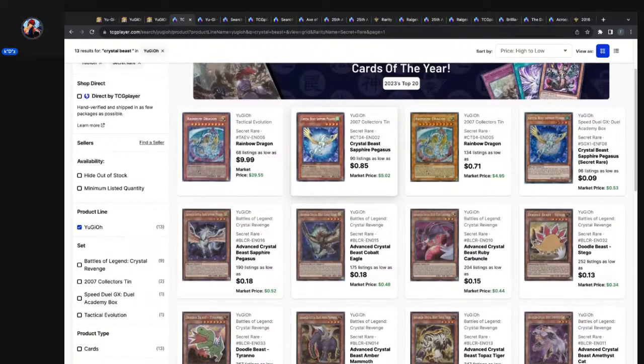Rainbow Dragon and Crystal Beast — Rainbow Dragon and Crystal Beast Sapphire Pegasus — and then the Advanced Crystal Beasts. So the only original ones that got the secret are Crystal Beast Sapphire Pegasus and Rainbow Dragon. Rainbow Dragon got three — the Speed Duel, the Tactical Evolution one, which has 68 listings, as low as $9.99, market price $29.55. I'm hard pressed to think this is S-tier secret technology. And then the 2007 Collector's 10 — if I'm not mistaken — is S-tier secret technology as well.